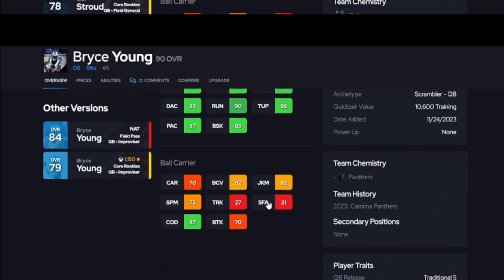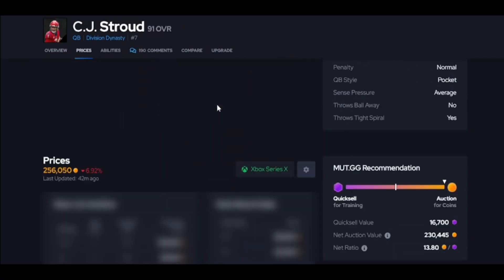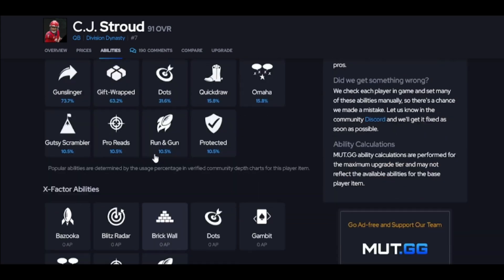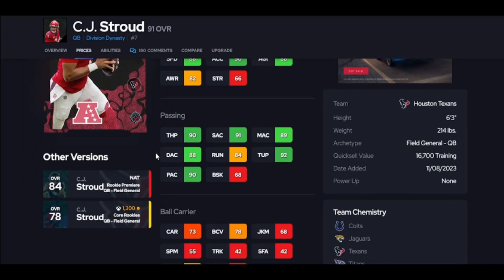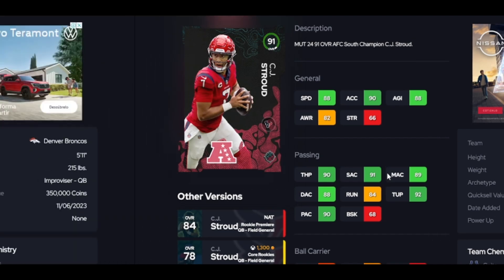Covering another card — CJ Stroud. They also messed this card up with abilities. He only gets Gunslinger, nothing special there. I do like other releases like Johnny Manziel, so I got Manziel ahead of him. The biggest problem with this card is he doesn't have 85 throwing on the run, which means if you're trying to throw on the run he's going to miss the pass sometimes and you're going to be mad.